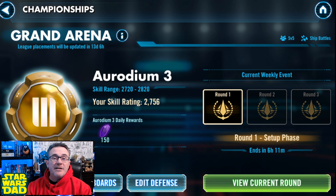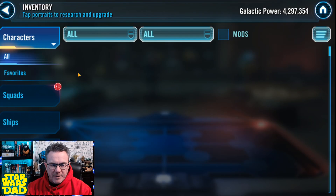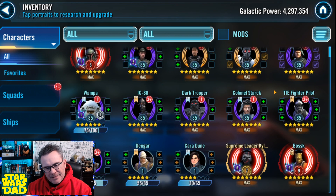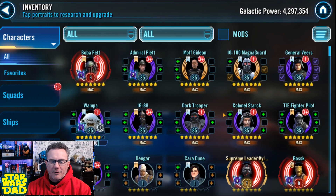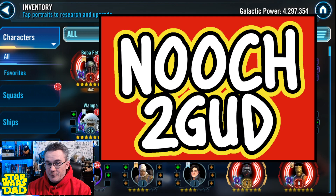I'll be back with 23 months in another month. You'll see a lot of Imperial Trooper action at 23 months. And probably I'll have Boba Fett done. I might even have Piet to Relic 8 by then. Moving straight ahead. I'm going to be really close to unlocking Executor, if not right around the corner. I'm not sure what the date is on the Executor event — it's going to be December or January when I'll get Executor unlocked. So there you go, guys. Have a great day. Enjoy yourself. I'll see you soon. Always remember: Nooch 2 good.